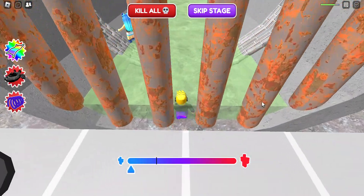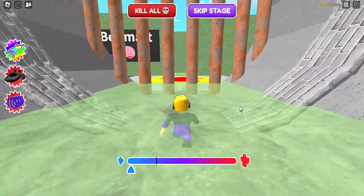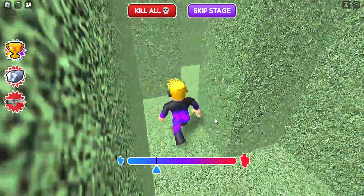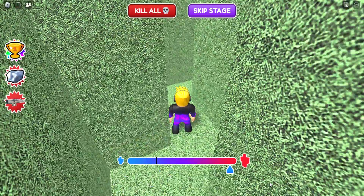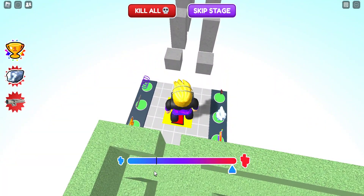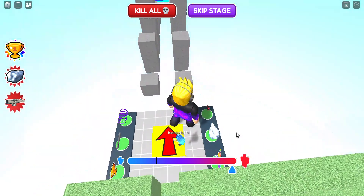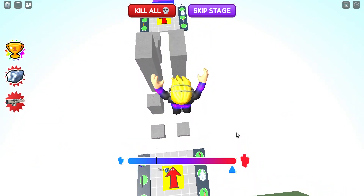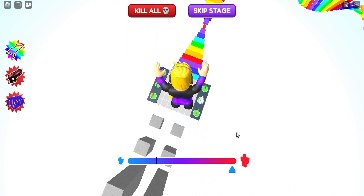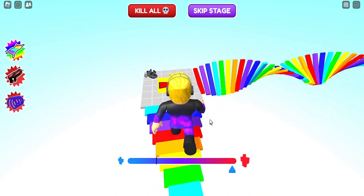Now we just go all the way through the bars right here. Now we're going to go through this maze — or maybe we want to be big so we can just jump over the whole entire maze! Yes, that is what we want to do. We can just be bigger to make this obby. It's kind of tough given how big we are, but we can just jump to almost the end, so we're fine. Yeah, we can just walk across the entire thing.